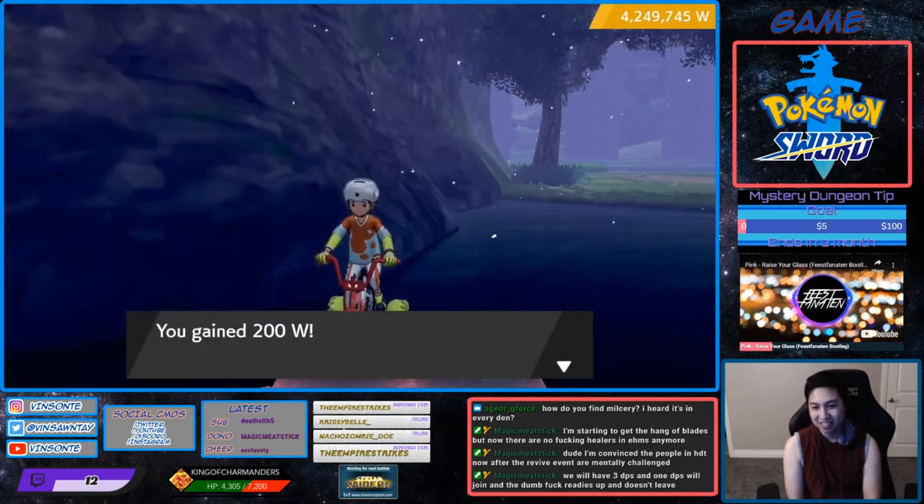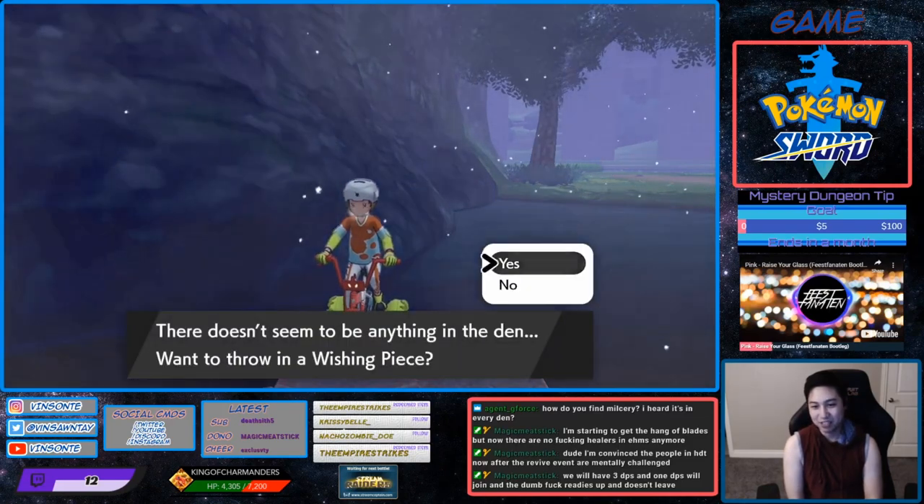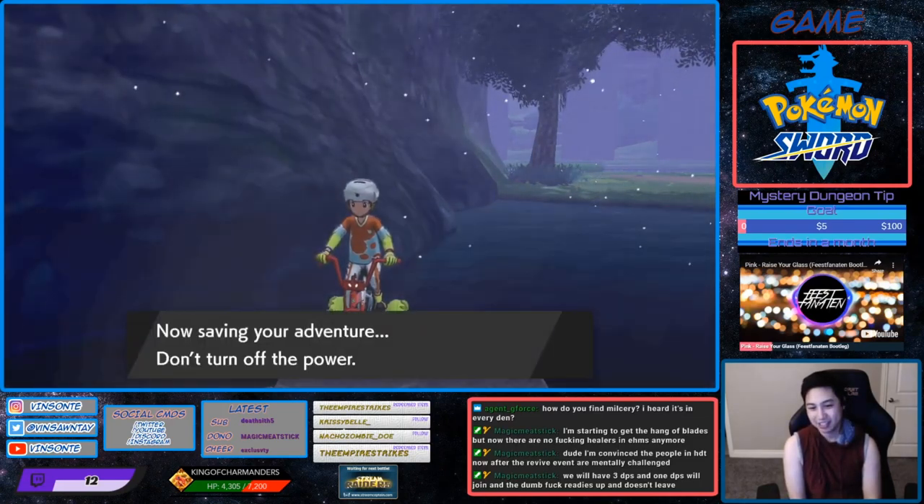So this is the den. Just throw a wishing piece in, and hopefully it's red. It came out purple.